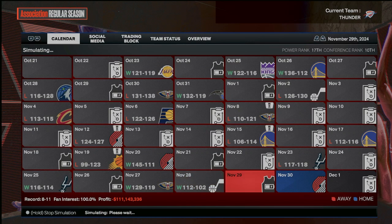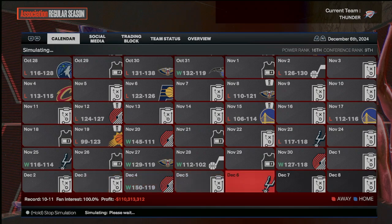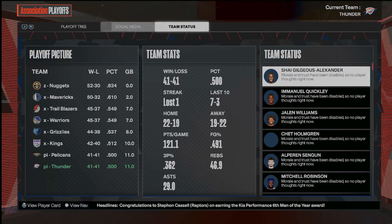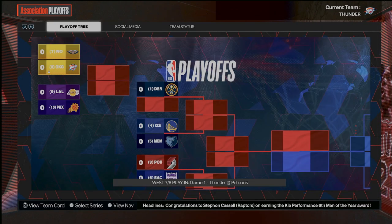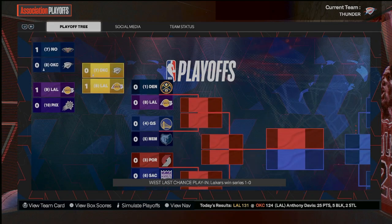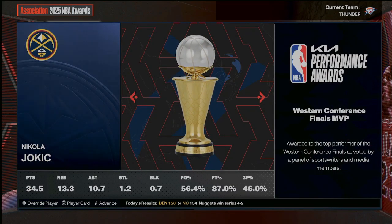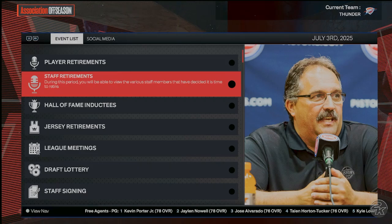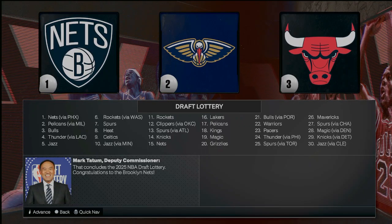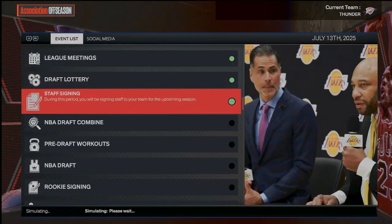I've learned from previous rebuilds that you've got to take your time. If you've got picks that can land down the line from other teams, if we just wait it out that will probably be most beneficial. Another season is in the books and we were better this year — 41-41. Not too bad considering the challenge. In the play-in we had the Pelicans and Lakers and we lost to both, so we aren't going to make it into the playoffs this year, which is whatever. Now I'm kind of regretting trading away some of our picks earlier on, but you can't go back and undo a trade. It looks like we have the fourth pick via the Los Angeles Clippers, and that's going to help us out.